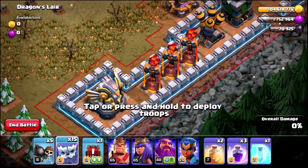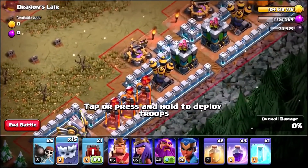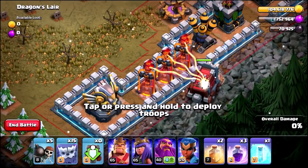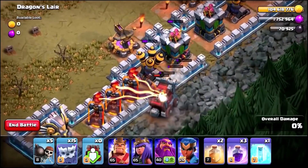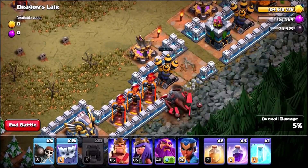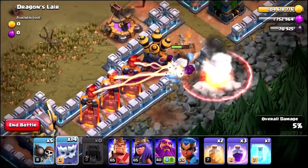Let's start by killing some of these defenses. Let's get the war wrecker to open up the base. I want to take out these inferno towers before we wake up the golden dragon.